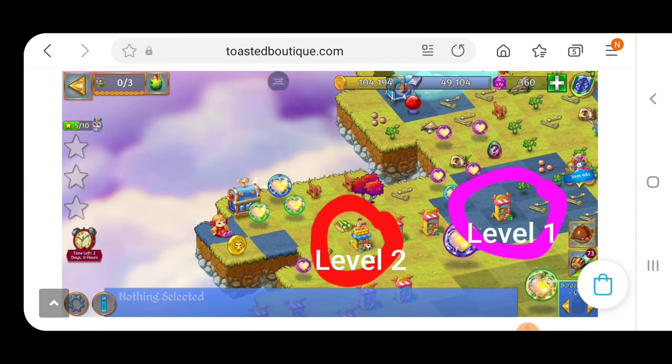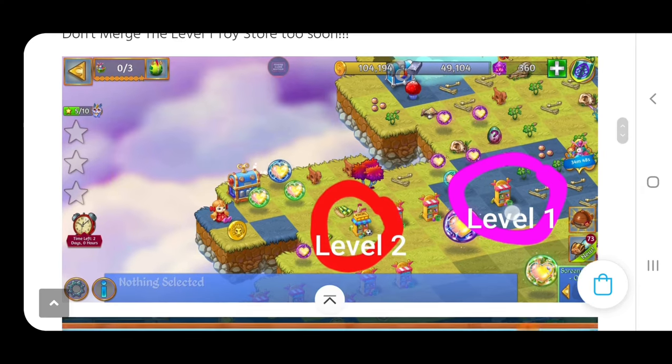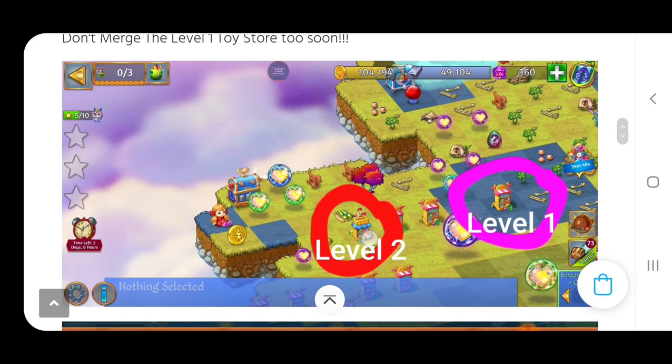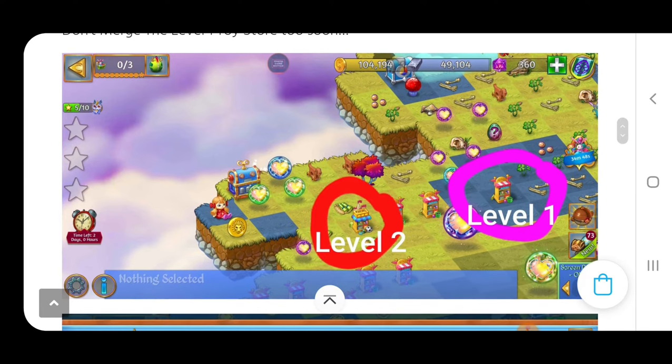If we check this out, every week everybody asks: what item do you not merge right away? Well, that's going to be the level one item right here. The level two toy shop there can be harvested. So this is what you're going to want to not merge right away. My technique in the events is I like to focus on orbs first and then I eventually shift to the point items.